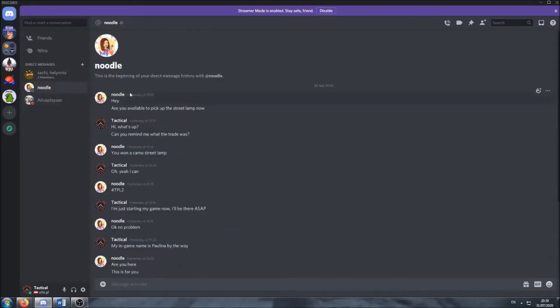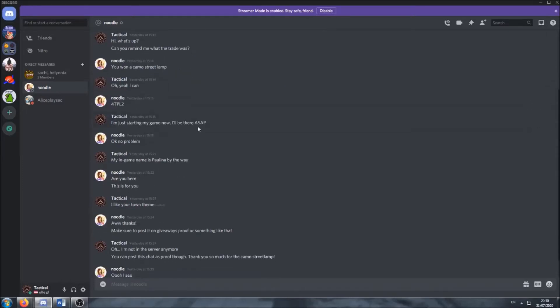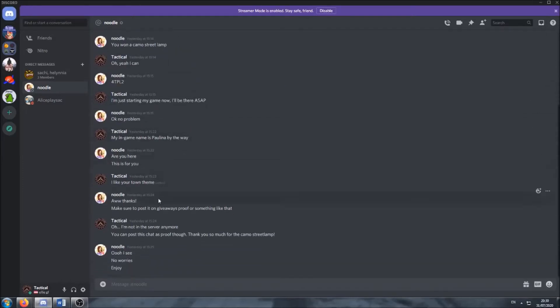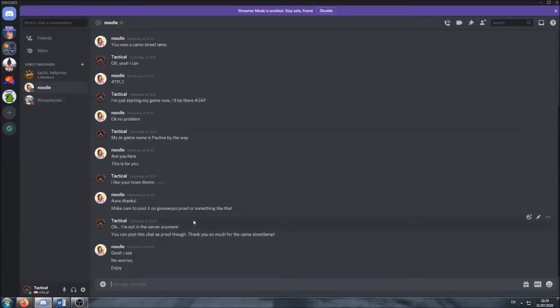And then this was the other giveaway. They asked: are you available to pick up the streetlamp now? And you won a camo streetlamp. I said yeah, of course, I'll be there as soon as possible. So they gave me the free random star fragment trees and the camo streetlamp.